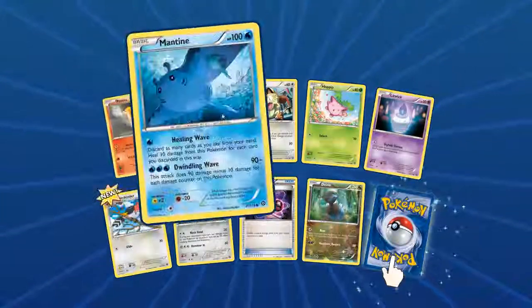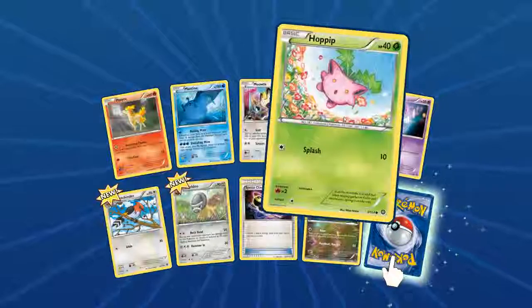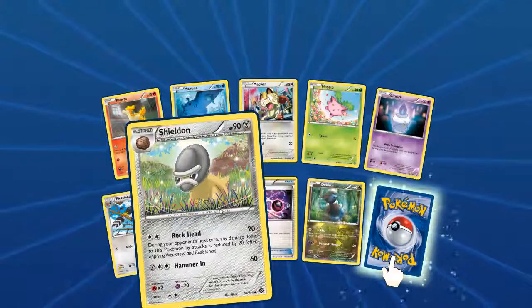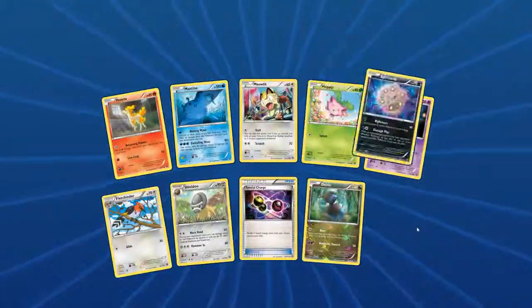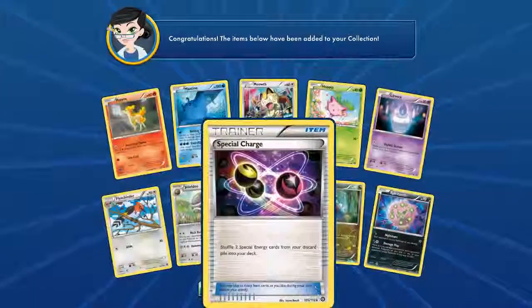Another Steam Siege pack — a Ponyta, Mantine, Meowth Hoppip, Litwick, Fletchinder, Shield On, Special Charge, Foil Dino, and a Sableye with Nightmare and Damage Play.